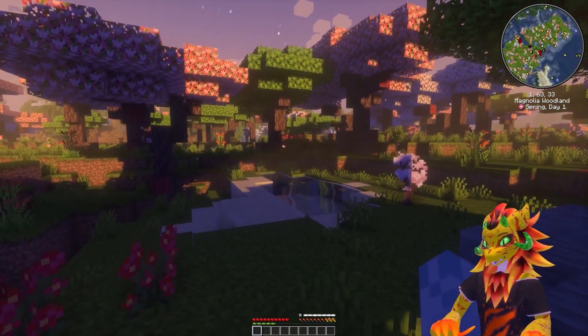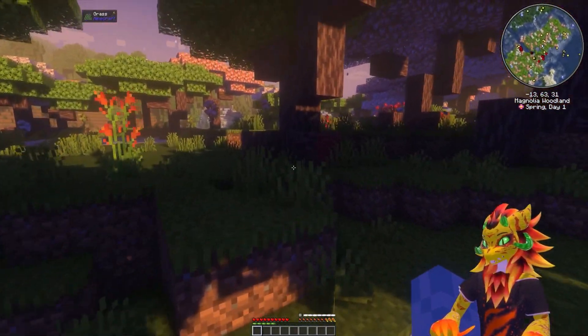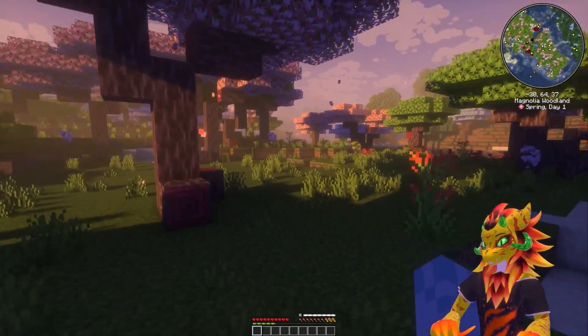He has no sickle out. This forest is really great — Magnolia woodlands. Are these stock? Region exploring. Alright, so we'll want to gather one of these trees.